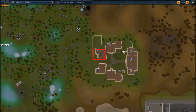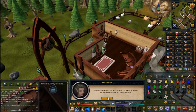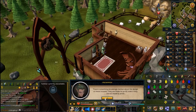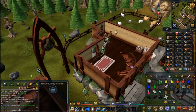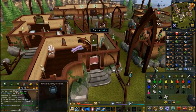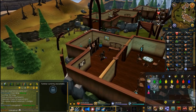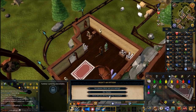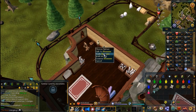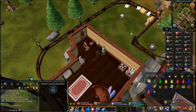Head back to Lletya using your crystal teleport seed - you spawn right next to the shop when you teleport. Go into the shop just to the north and choose the third chat option 'Do you mend clothes?' when talking to the shopkeeper. She'll tell you she can mend your trousers for two silk and a bear fur. While you wait, this is the opportunity to buy the dyes as well. Talk to Arianwyn, trade them, and it will show you the dye shop where she sells them really cheaply.